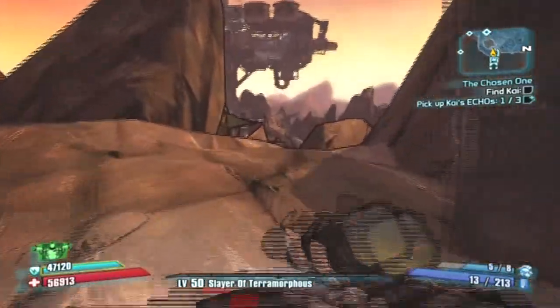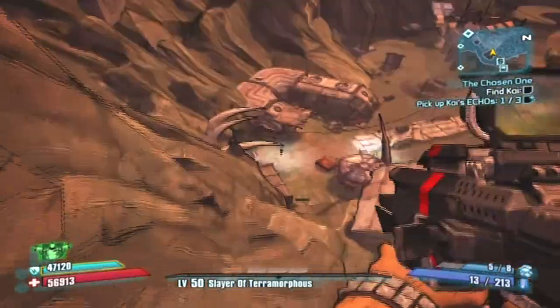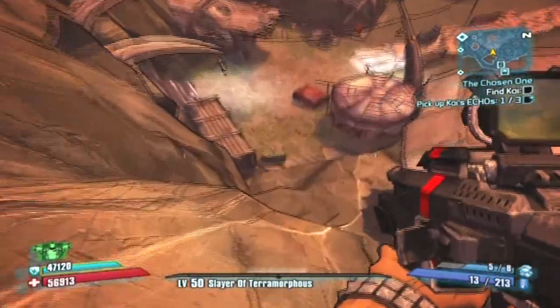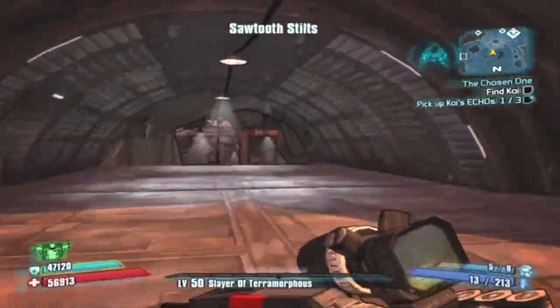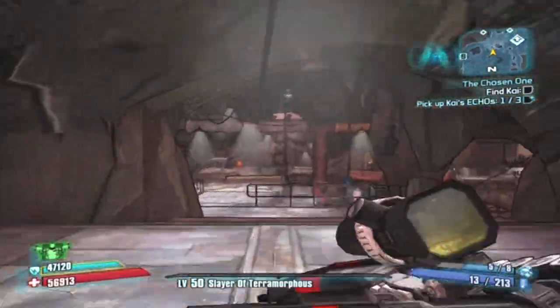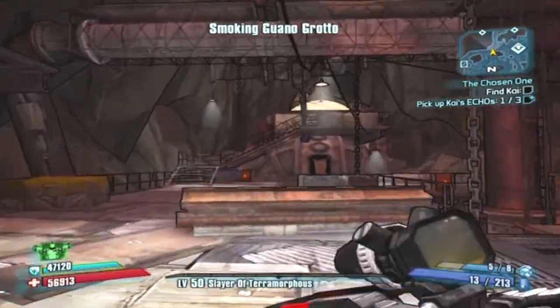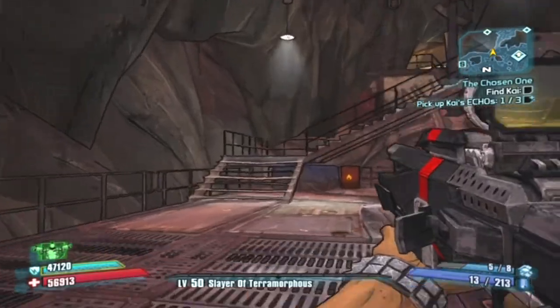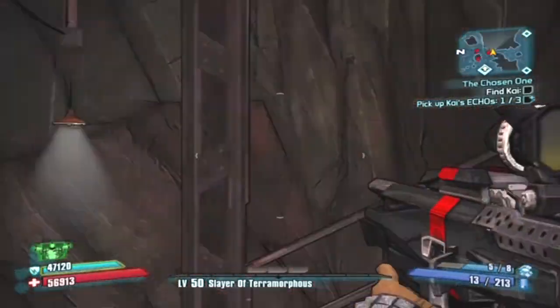So when you first come here, you're just gonna have to jump off. I'm also tired, so it's quite easy. So you just go through here. I suggest when doing this you kill the threshers and people up there, because we want to enjoy the show.